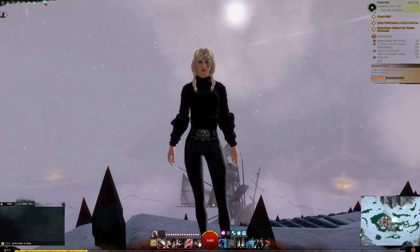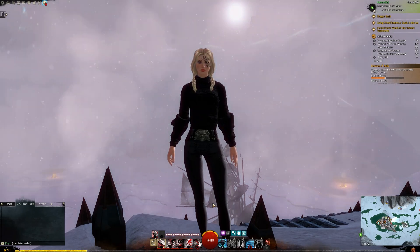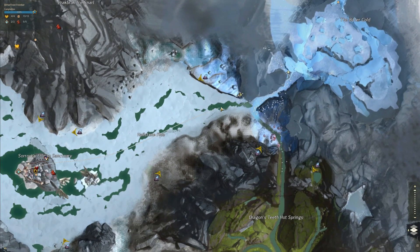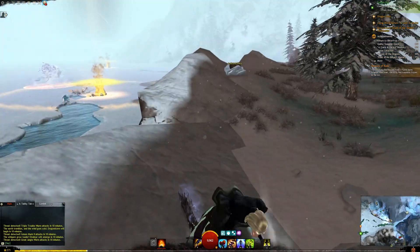Hello everyone! Today we're doing the Quirky Quaggan Quest. I'll have timestamps below as I'll show both with and without mounts. To get started, we are in the Bitterfrost Frontier, west of Soros Eclipse Sanctuary, heading towards my personal waypoint. First I'll show with a Springer mount, as that will probably be what most people have.